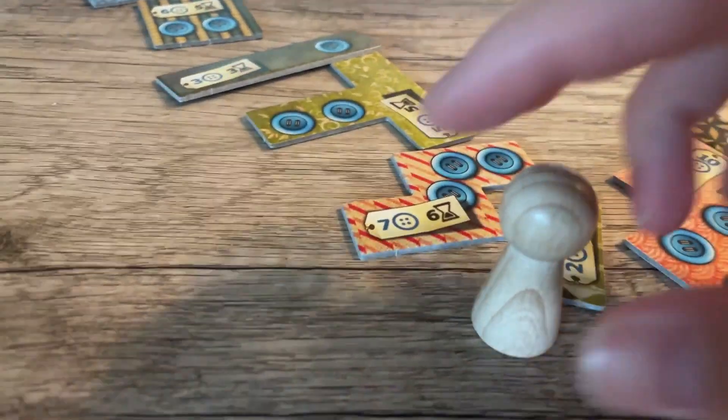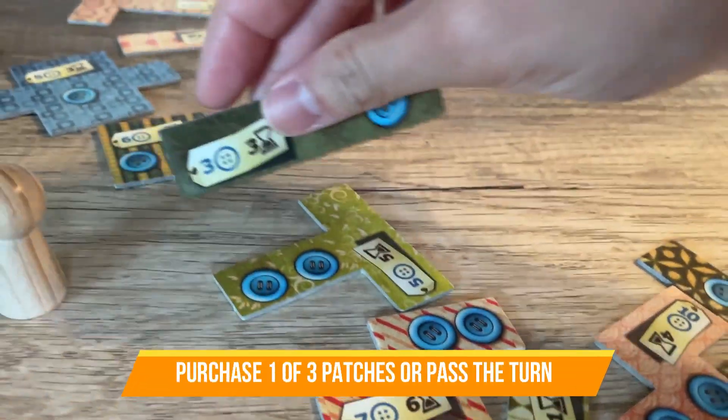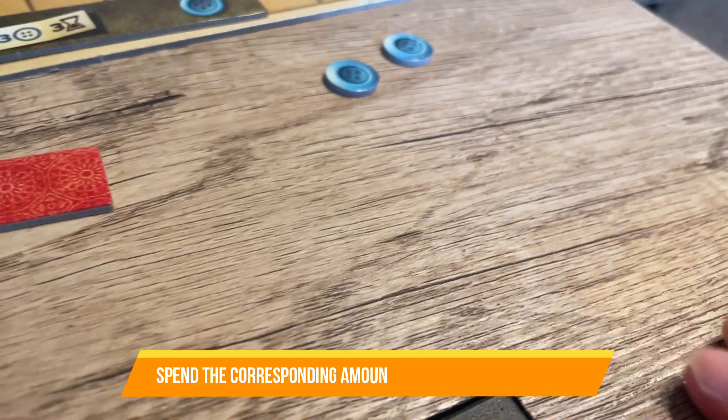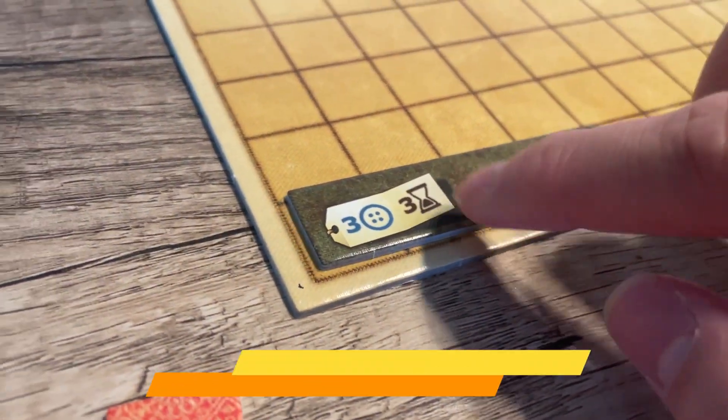On your turn, players will either purchase one of the 3 patches standing clockwise of the spoon, or they have to pass. To purchase a patch, you pay the cost in buttons shown on the patch, move the spoon to that patch's location in the circle, and then add the patch to your game board. Then advance your time token on the time track by a number of spaces equal to the time shown on the patch.